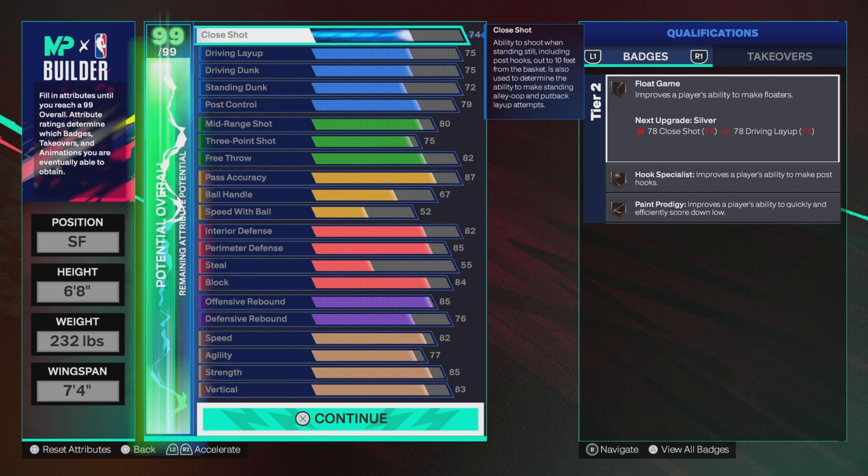What's good, this is your boy WSG underscore JRM91 coming at y'all with another banger — another NBA 2K25 build video. I want to show y'all a super real small forward build.